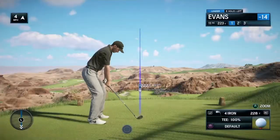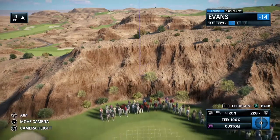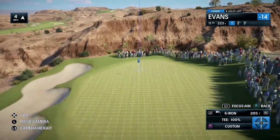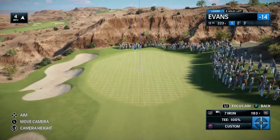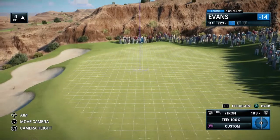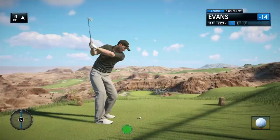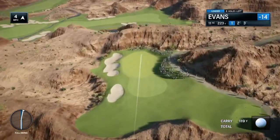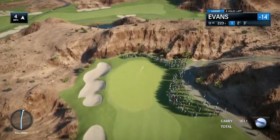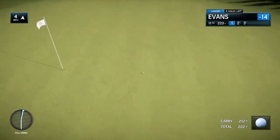Frank, another really rugged hole. This is the par 3, 11th here at Wolf Creek. Rich, remember that book Dead Solid Perfect? This is what this hole's all about because you must hit that tee shot solid. You've got to carry all the trouble in front of you. And remind yourself, too, there's enough green grass down there. A good shot safely on the putting surface here. This green's not too severe, but this is a fun par 3 just to look at — or even at least experience.